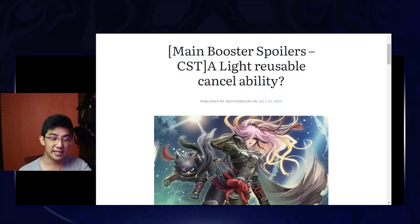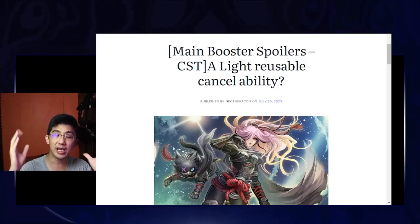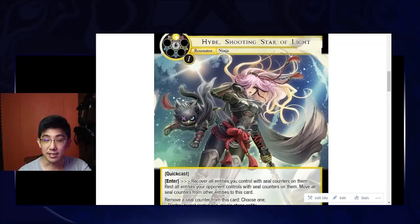Haide is a light, reusable, destruction and counterspell ability card. What does she do? First, she is a two-cost light resonator — one light, one neutral — or any color on the color wheel to be exact.